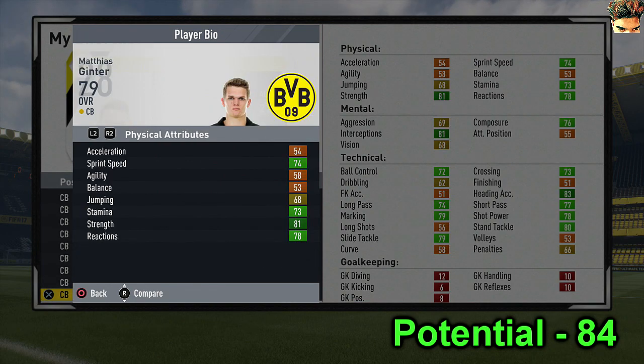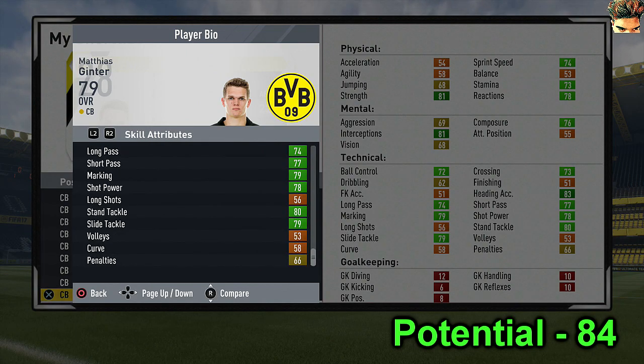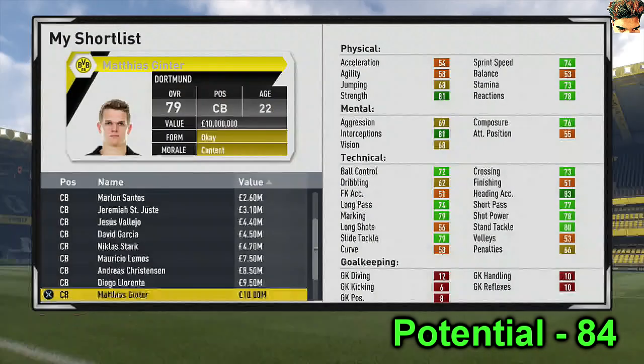Next up we have Ginter, who apparently had around 15 assists for Borussia Dortmund from the right-back area a couple of seasons ago - that's insane, and probably why he's got such a boost to his passing stats. As you can see, 77 short passing, 74 long and 72 ball control. He's basically the first centre-back on this list who is good at everything technically. He's 79 rating, 6'3", and only 10 million, which is quite cheap for a 22-year-old.